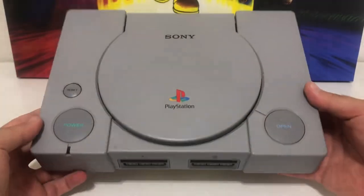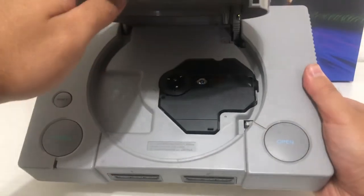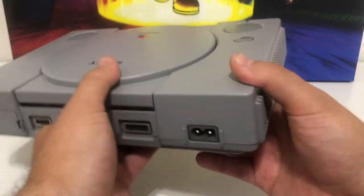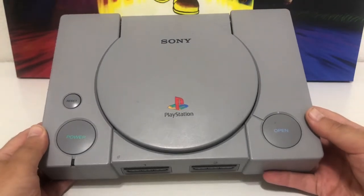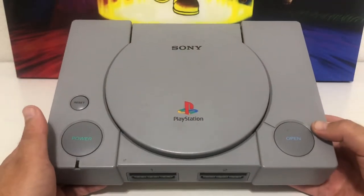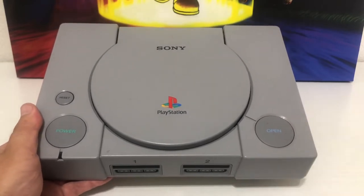Moving on to PlayStation — this is the original PlayStation 1, which came out in the late 90s and used CD technology. The graphics weren't incredible by today's standards — lots of polygons — but at the time it was mind-blowing. It has two controller ports, two memory card slots, and a massive library of games.